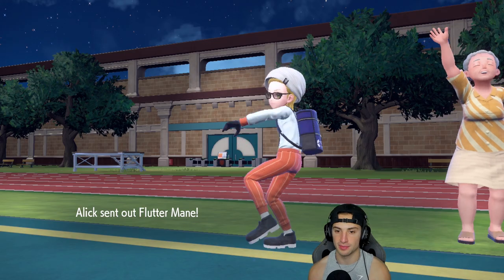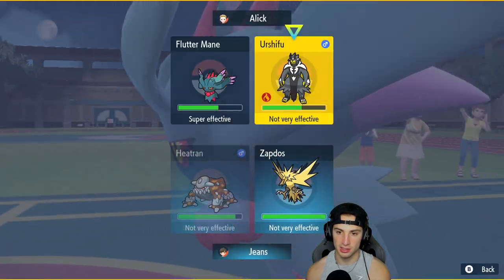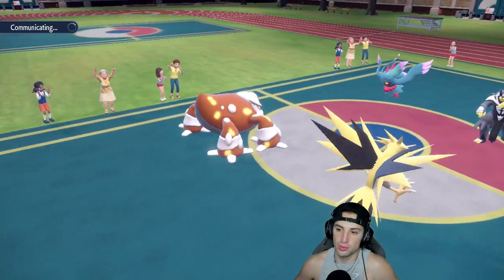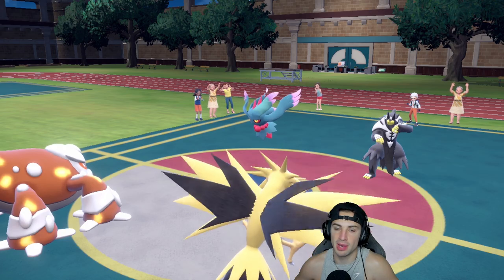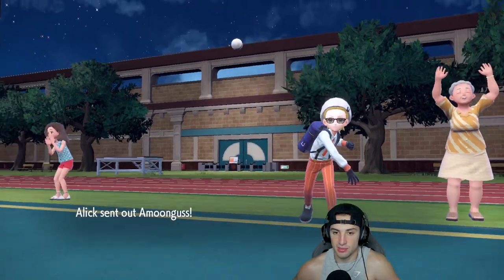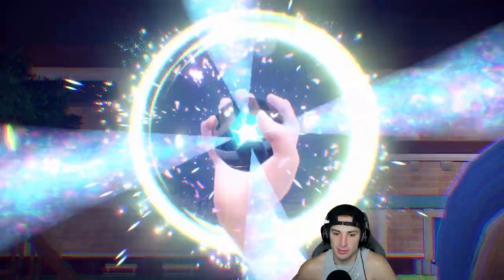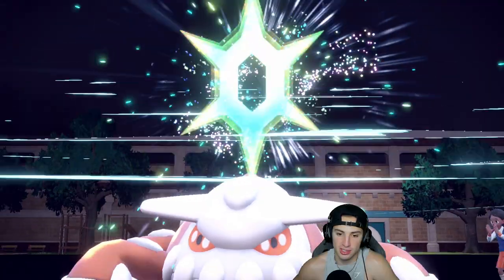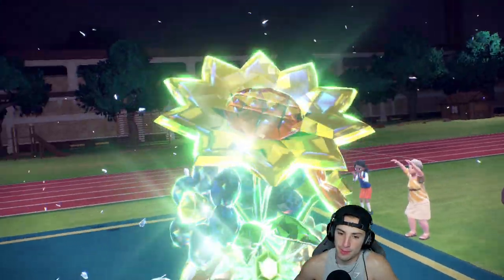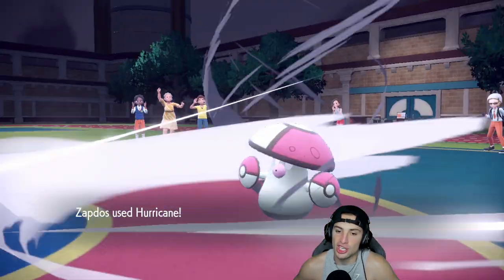With the burn we're right back in this. I have to Terastallize Heatran — can't afford to take Surging Strikes damage with the burn chipping up on me. We still have a few turns left in Tailwind so we'll go for Hurricane and hope we don't miss two in a row. Flash Cannon will be your best friend. We go Terra on Heatran into Flash Cannon and try Hurricane in the other slot. Big-time chaos — Heatran with the Life Orb coming in the back end strong.